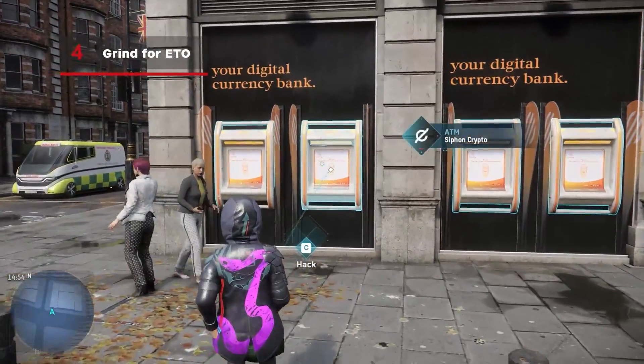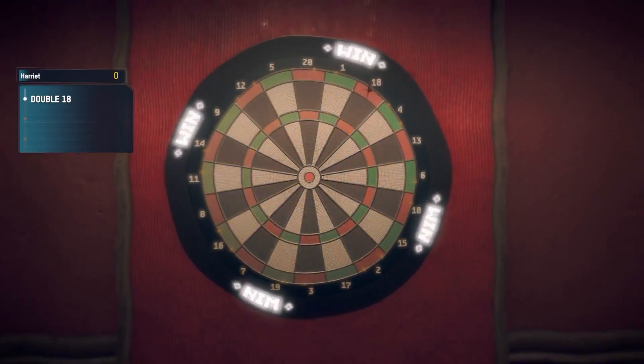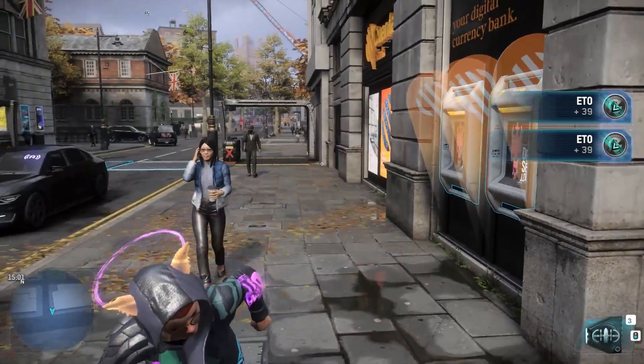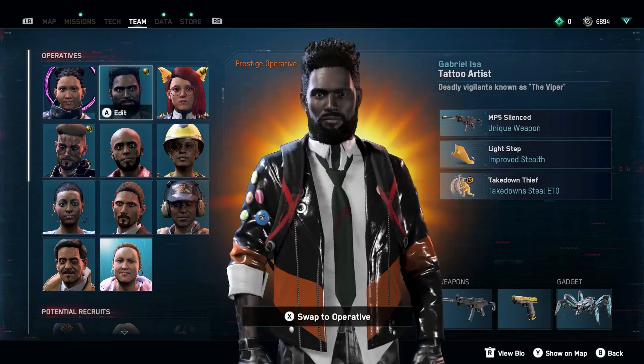Grind for ETO by hacking everything from ATMs to slot machines, playing minigames, and more. Some operatives have ETO-related perks like Crypto Skimmer and Takedown Thief that may just make them your new favorite.